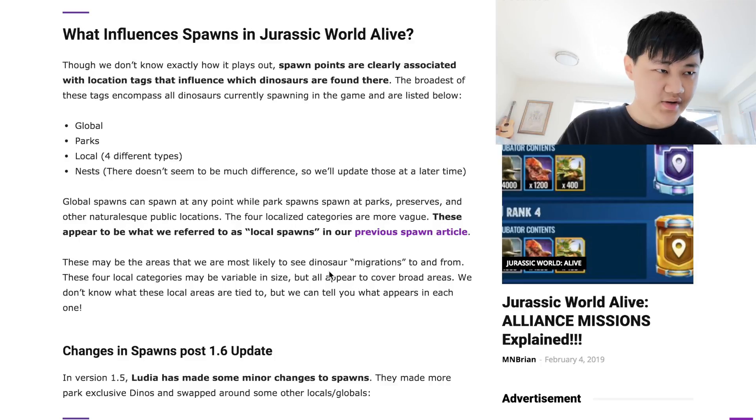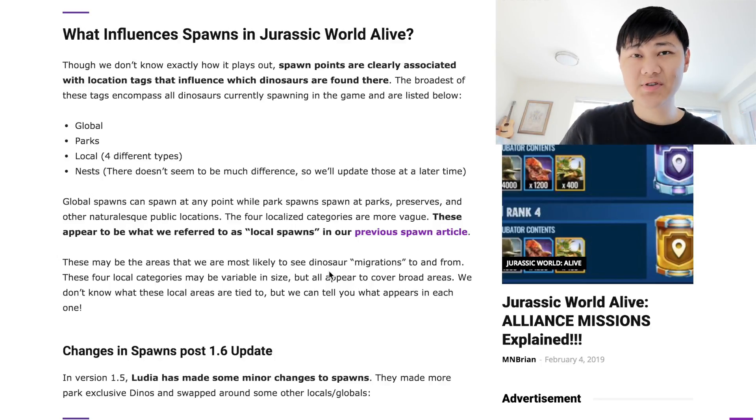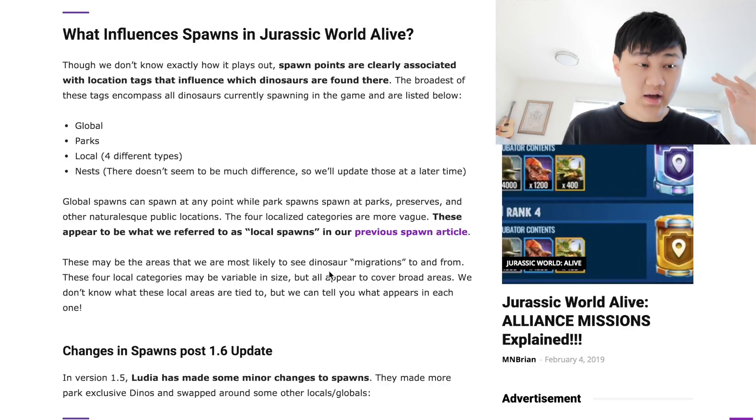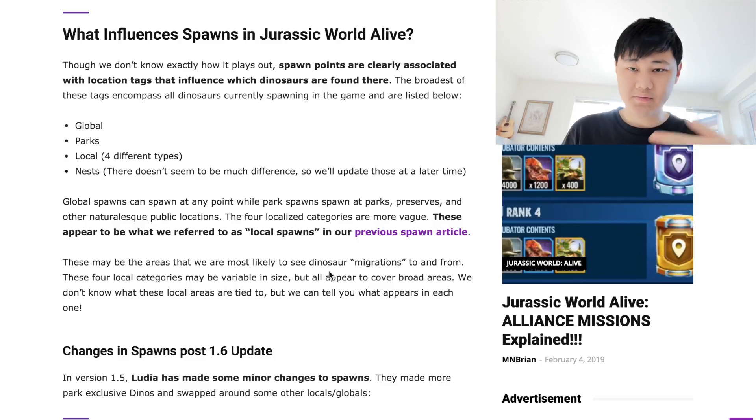One last thing before we go into the charts: there are also nests in this game. These are places that spawn certain dinos — for example, fire stations spawn Pyroraptors, and schools spawn Spinosaurs, Spinogentoos, all that stuff. These can be in whatever local; for example, although Spino is in Local 4, if you have a school in Local 1, Spinos do have a chance to spawn there, though it's a low chance.